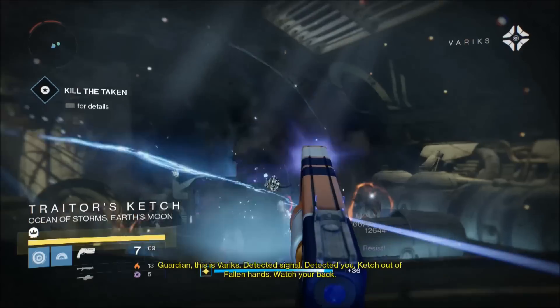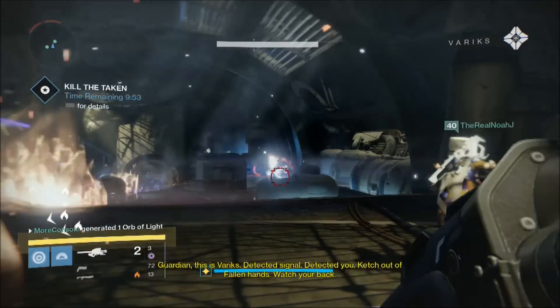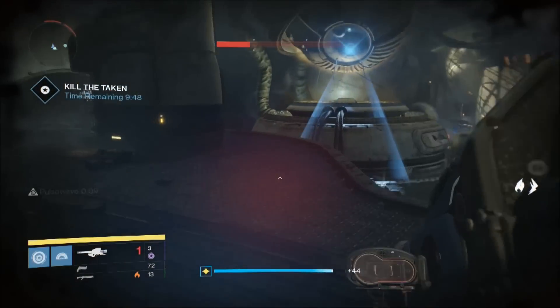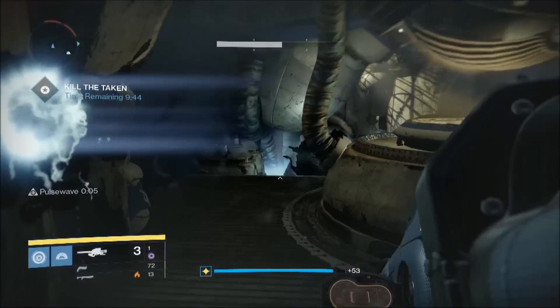When you enter this door, you're gonna set off a 10-minute timer. You need to kill your way through a hell of a lot of Taken enemies before you face off against a Taken version of Tanix, and then you've got to kill him too. But once he's dead, it's still not over — you then need to take out any remaining enemies. Once everything is dead, you will then receive Black Spindle.